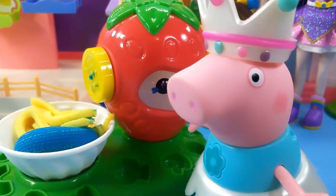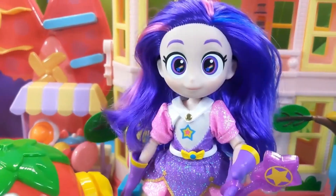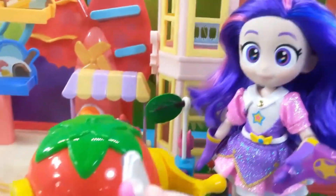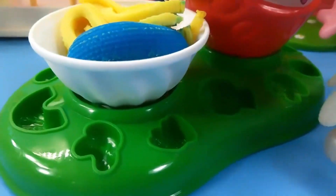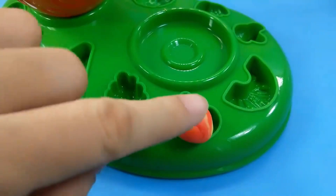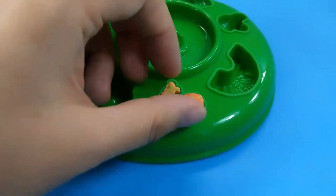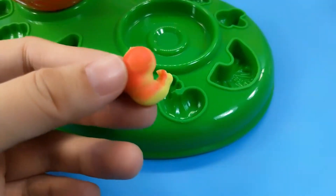I'm already getting hungry! Don't worry, let's make some fun side dishes. Oh look, they have all kinds of little molds here! So let's start preparing the side dish — that looks like dim sum prawn rolls. Filling the clay, removing the excess clay — the prawn rolls appear!